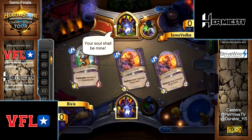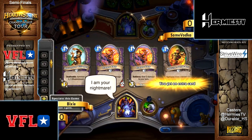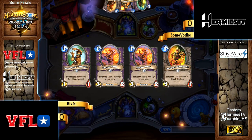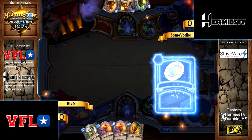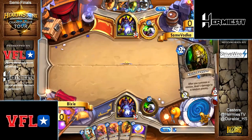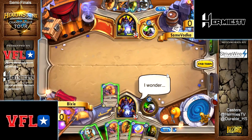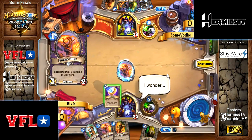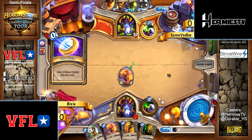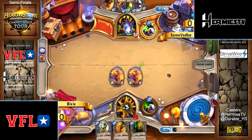It's a warlock versus warlock matchup, so probably zoo versus zoo. A lot of people use the old zoo core and just put in the new one-drop imp. It's not just doom guard — they also run soul fires. Fixie has a pretty strong opening with double flame imp, pretty powerful and pretty hard to beat.